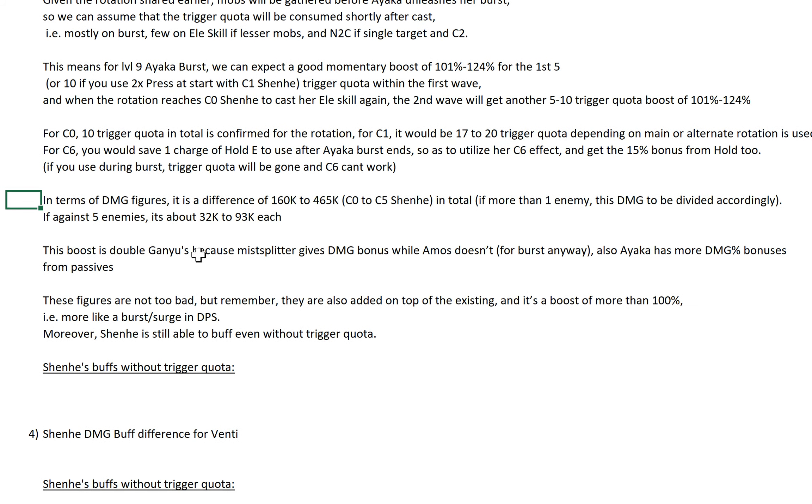In terms of actual damage figures — and it is actual damage because crit rate is 100% on Ayaka — the difference is 160K to 465K going from C0 to C5 Shenhe in total. Obviously if you have more than one enemy we need to divide this damage, but against a single target, just buffing Ayaka alone gives you an extra 160K to 465K — which is very, very good. Against 5 enemies, it's about 32K to 93K each. This boost is actually double Ganyu's because Mistplitter gives damage bonus that most don't have for her burst, and Ayaka has more damage percentage bonuses from her passives.